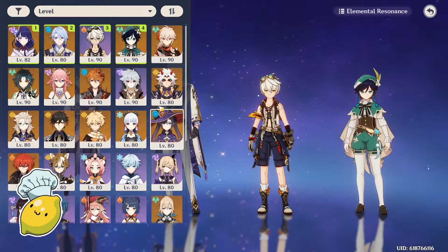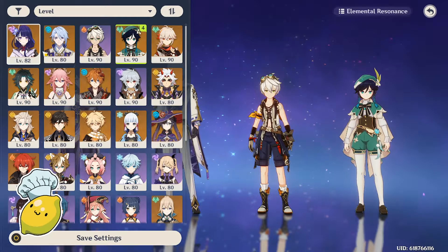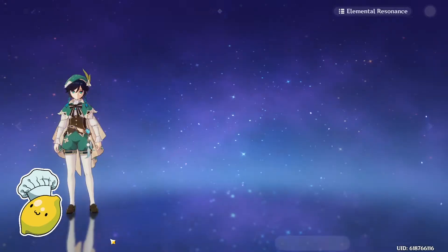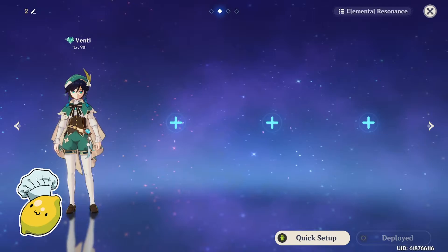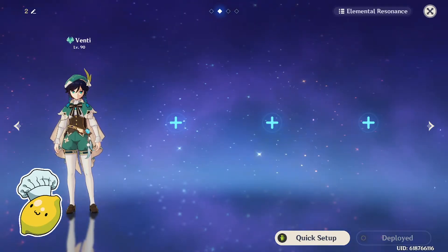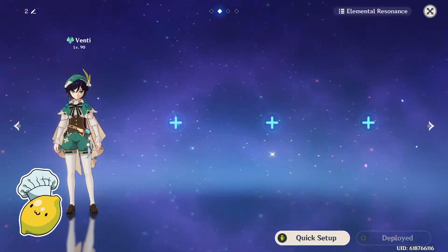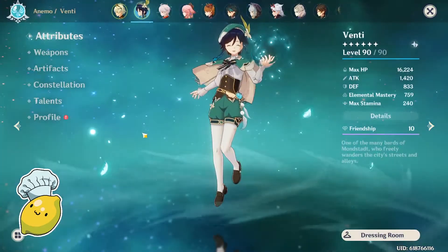Venti is a very good flex slot, kind of like the same role as Kazuha — your fourth slot being a buffer, another support, or a character who's complete free range. Generally any team works well with Venti except Geo, and Venti has so much value in almost every single team you can pair him with. Let me know in the comments if you have a team comp question.